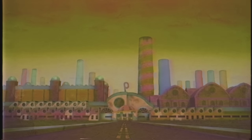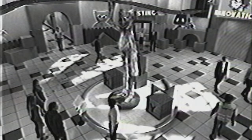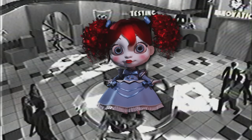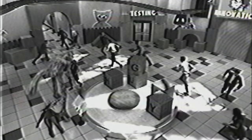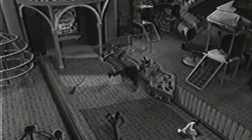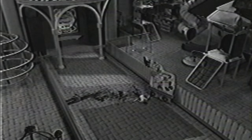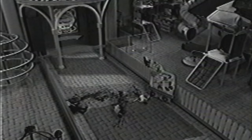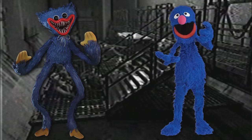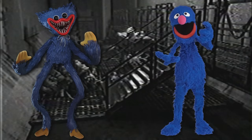Perhaps Playtime Co. is just this universe's Aperture Science, maybe the Factory is just this universe's Rapture, Stella is this universe's Tenenbaum, maybe Poppy is just this universe's Elizabeth or GLaDOS depending on which theory you believe. This could even go on to explain why this world seems just slightly different to our own — many of these toys in Playtime Co. seem like very similar versions to ours. For example, Mommy Longlegs is very similar to Betty Spaghetti, and Huggy is even very similar to Grover from Sesame Street. All of these similarities could be easily explained by alternate universes.